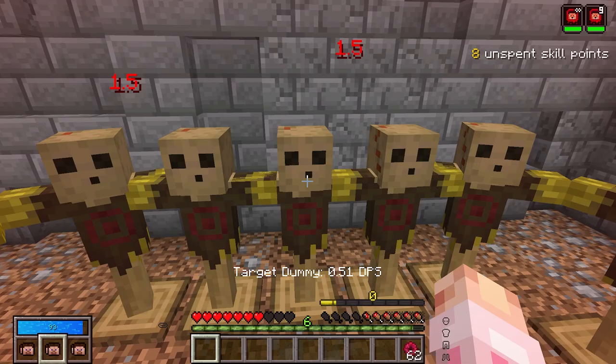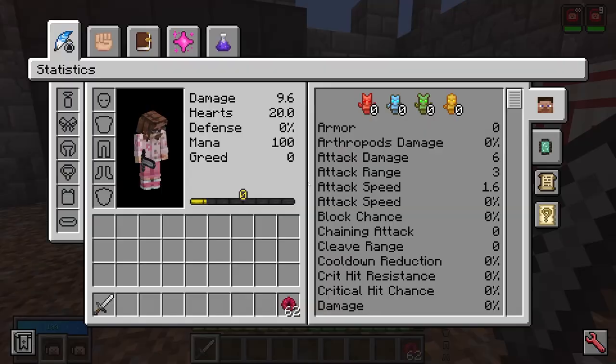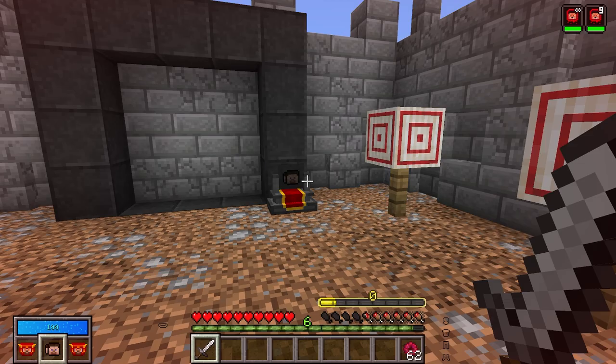It'll even work with crits as well if you want to deal a little more damage, and if we really want to heal, we should use this Iron Sword to really help us out. Pretty cool, I hear you say, but I promised Empower, and here Empower comes.